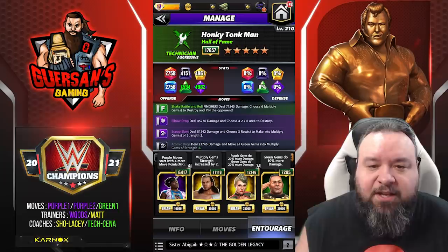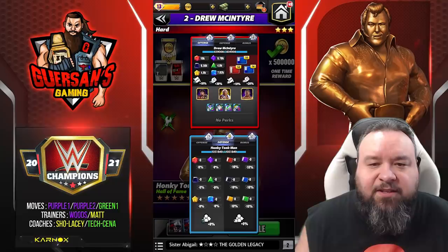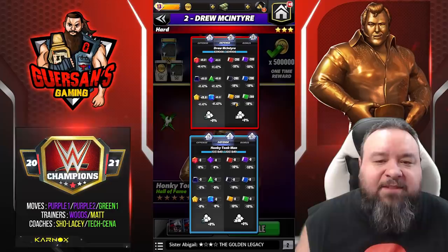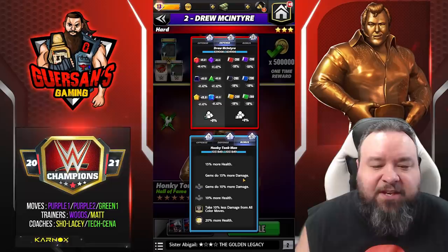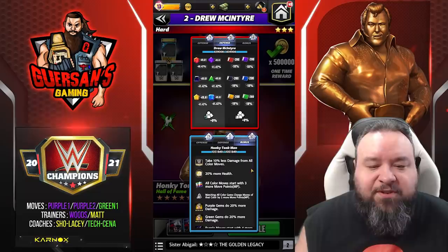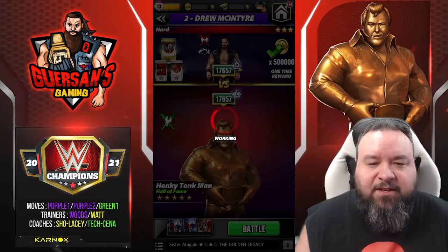Let's do this — we're going to go versus Drew. If we check the bonuses: he has 46.42% to 41.42% gem mitigation, he has 18% mitigation on moves. On my end I'm going to have 15% more — gems do 15% more damage from the feud bonus, gems do 10% more damage, and 10% more health from Hall of Fame characters, take 10% less from all color moves. That's standard, and MLC bonus of 20% more health, all color start with three more MP, charge plus two, and there's the class advantage of 25%. Let's do this.